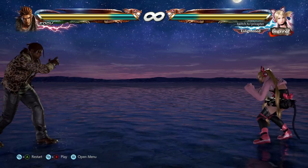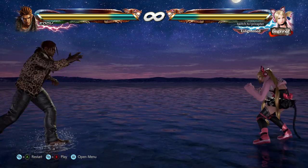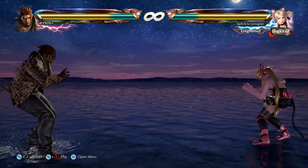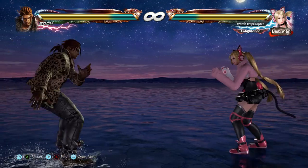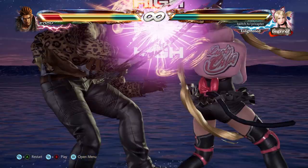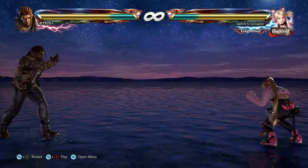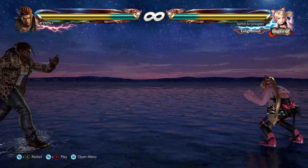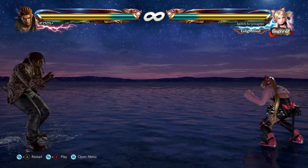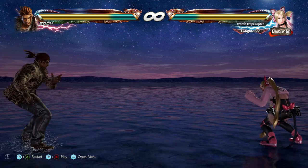Next we have Lucky Chloe. What puts her on this list is her one plus two move. It has no range, but when it hits it's a really good move. On block it's plus seven, which gives you major plus frames and a lot of mix-up options. One of the pros: it's a wall bounce on hit, and it can be used for mix-ups.